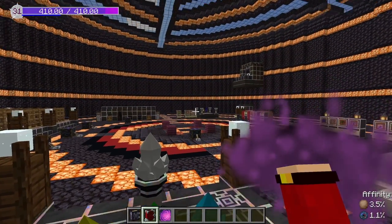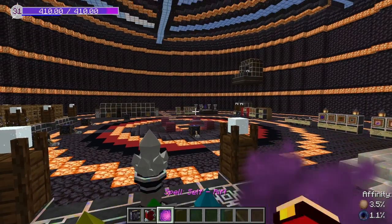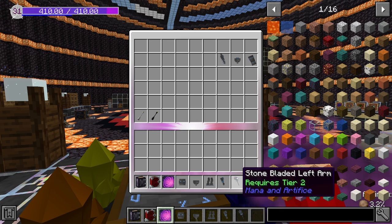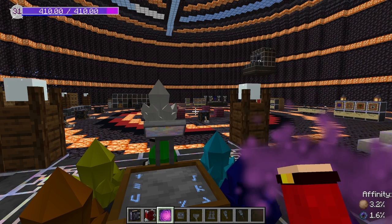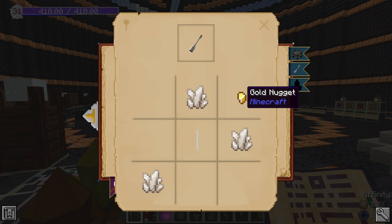There's a spell called Rift that I want to show you — it actually contains construct parts inside it. This is Self Rift. Right-clicking opens it, and inside you'll find all your construct parts: a smart head, thick body, thick legs, grabber arm, and blade. The blade can be used for killing or farming — both involve some cutting.